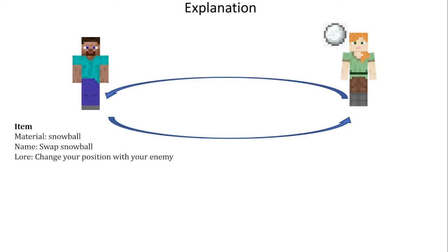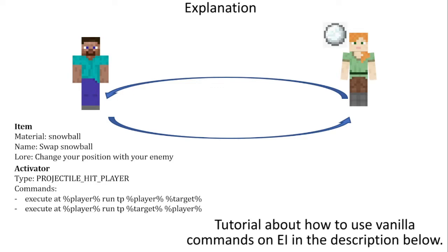We have to first detect when the projectile hits the player. To detect when stuff happens we use triggers, and triggers are activators. So we're going to use an activator type 'Projectile Hit Player'. In commands, the first thought we could have is using commands that will teleport the player to the target and then the target to the player.